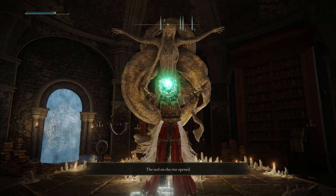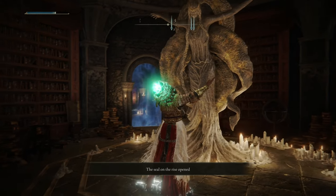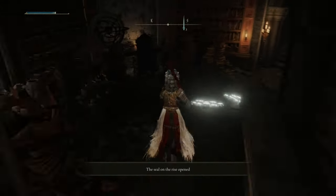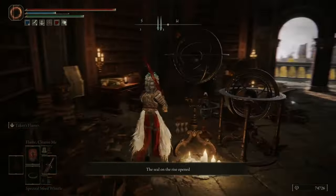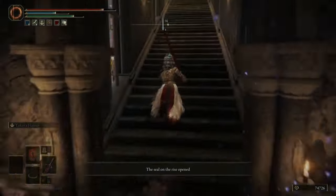The door disappears and now we can pass through. You're going to climb up and follow the path, and eventually you'll get to the top where there is a chest. There we're going to receive two items: Cannon of Haima and Gavel of Haima.